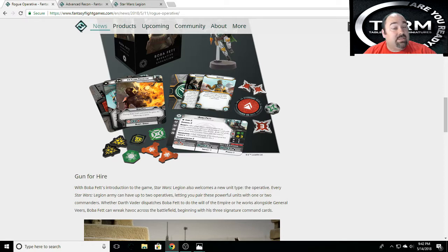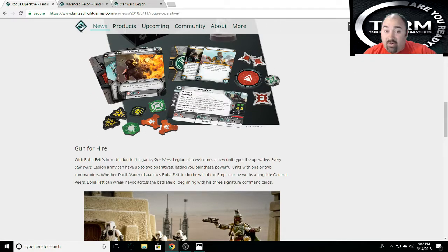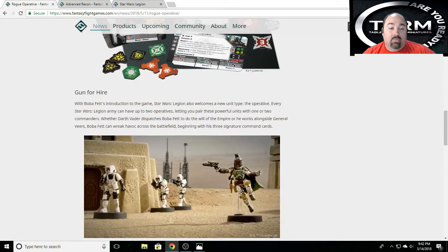This is a new symbol not found anywhere else — they call it 'operative.' Boba Fett is not a commander. You have Luke, Leia, and Han Solo — they're all commanders. You have Darth Vader and General Veers, which are commanders. Boba Fett is an operative. Armies can have up to two operatives. Boba Fett does the will of the Empire, so he can work alongside either Darth Vader or General Veers.